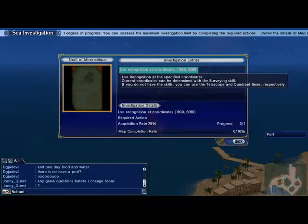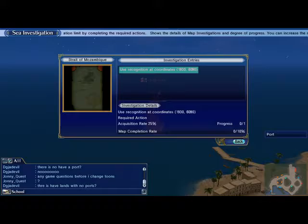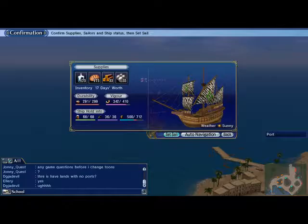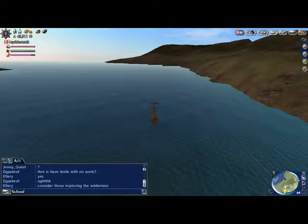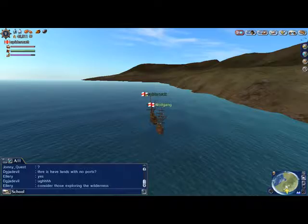Now I want to go to my journal and go down to map investigations. I'm going to use recognition at coordinates 1930 and 6090. What that means is 1930 is your coordinate for east and west, 6090 is for north and south. I keep a pen and paper beside me to write this down. East/west and north/south — always remember that. Check my provisions, I've got enough for 17 days, good to go. Set sail.